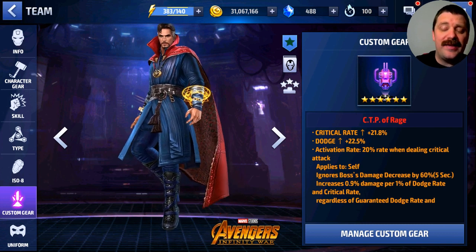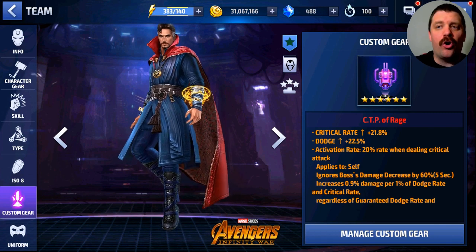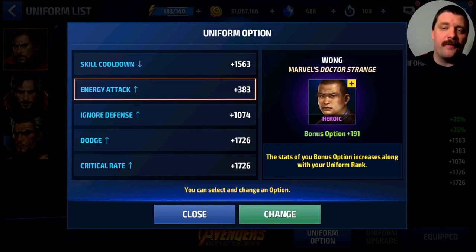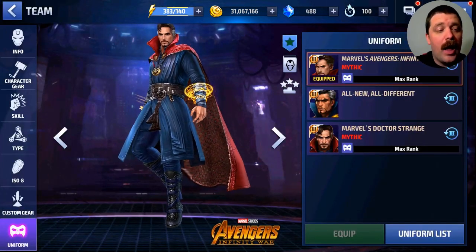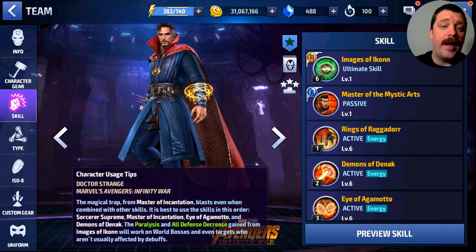For custom gear we have a CTP of Rage — the max stats: 60% damage increase, 0.9% per 1% of dodge rate and critical rate. The basic stats on critical rate and dodge are a little low, but what's important on the CTP of Rage is really the 60% and the 0.9% — those are the most important. The uniform is mythical, and for every bonus uniform option we have skill cooldown, energy attack, ignore defense, dodge, and critical rate, to min-max critical rate as much as possible.